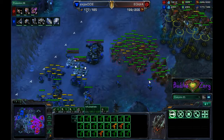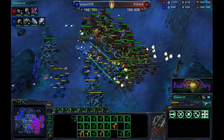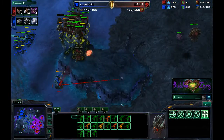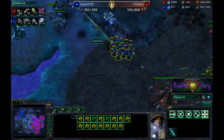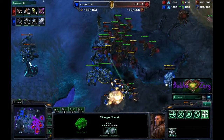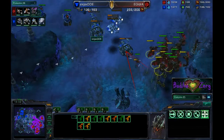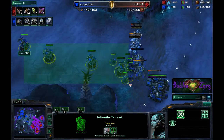IDra tries to get a surround. The tanks are very far back, not doing as much damage. Mutas magic box on top of everything — the Thor goes down, and once it's gone there aren't enough marines to hold back the mutas. IDra decides to run back home; the second Thor seals the deal for DDE. DDE is now left with a handful of marines, one Thor, and two tanks. IDra re-engages, magic boxing everything — the marines are very wounded and the Medivacs have no energy.